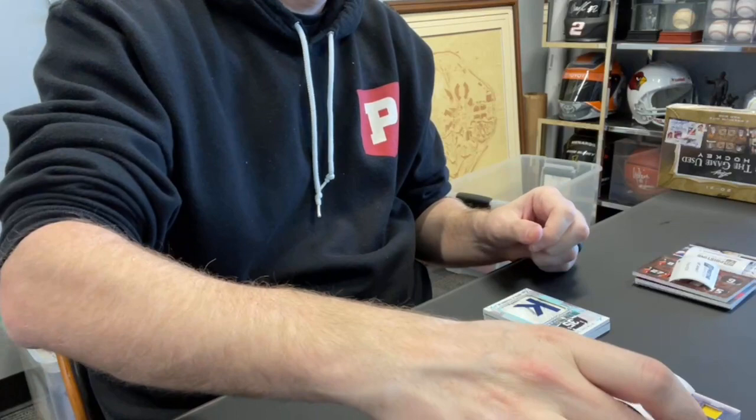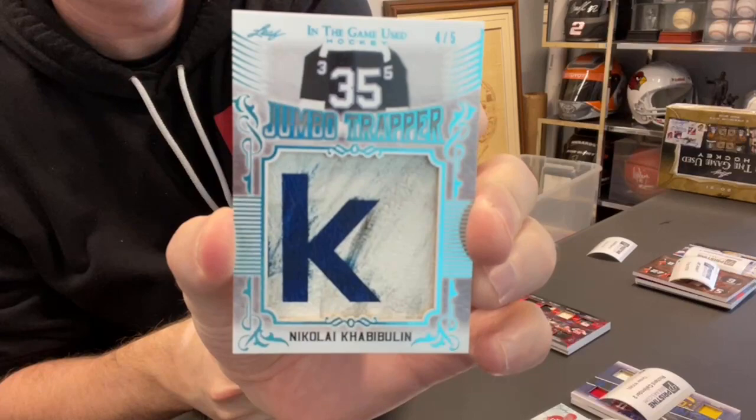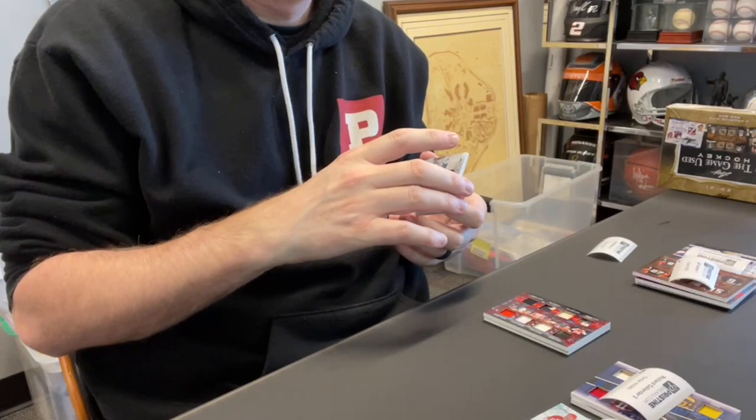Card 43, Josh W. again — this is your spot three, though. This is cool, four out of five: Nikolai Khabibulin and a jumbo trapper. That's a cool-looking card. Mahovlich — got it, Tony.